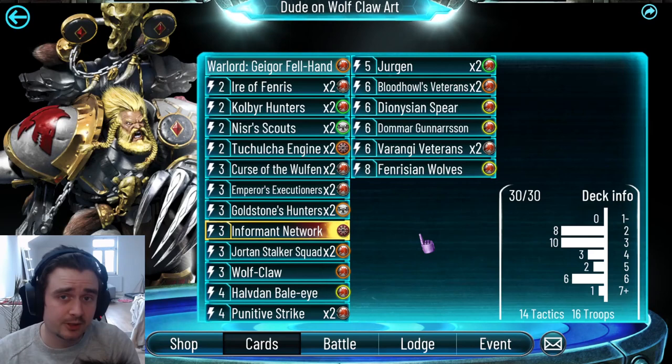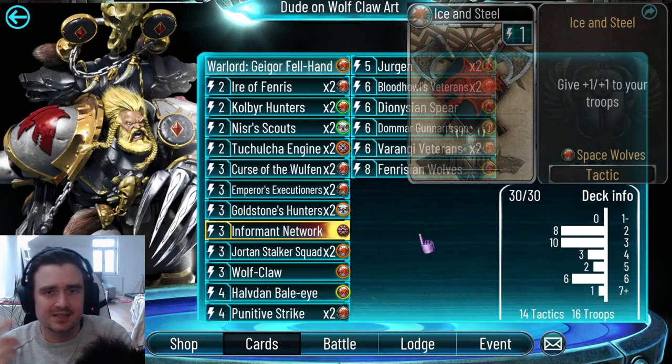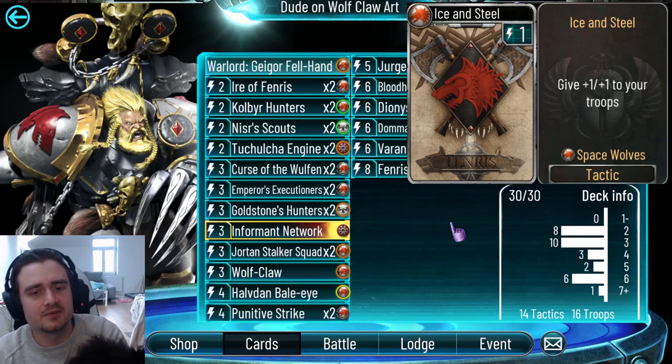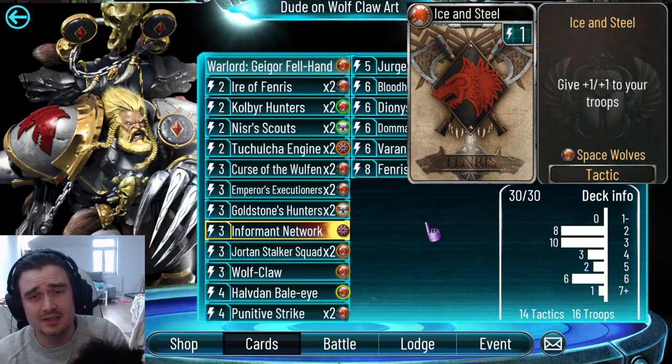As usual, if you don't agree with me on some of my card choices or if you're missing some of these cards, here are some more cards you might want to use. First, some Space Wolf cards: Ice and Steel — the cost is reduced to 1 energy, so it's not too shabby right now. We've got Musa Scouts with boarded stuff which is likely to stick. The problem is we are not likely to have more than two troops on the board most of the time because you've got exciting stuff. You can combo it with Punitive Strike so these become like 3/4s. But I simply think it doesn't have enough impact to justify putting it in here.